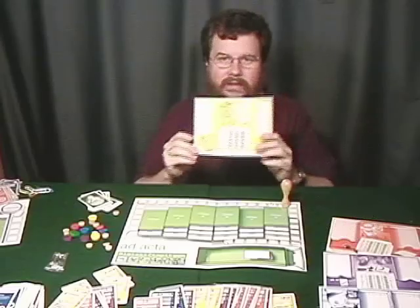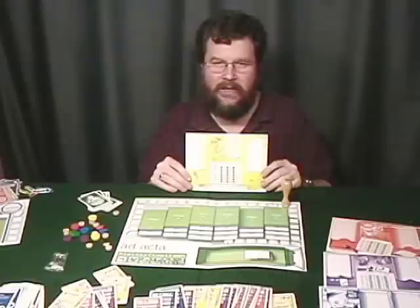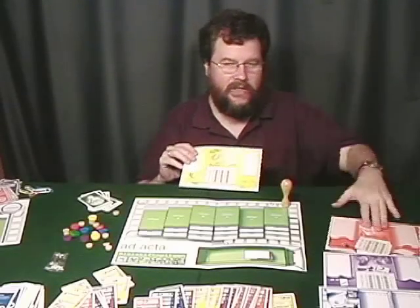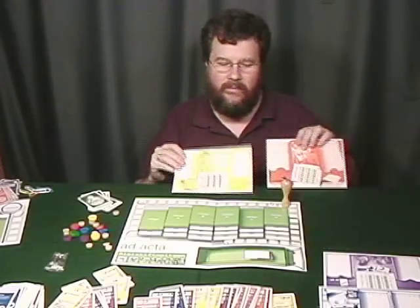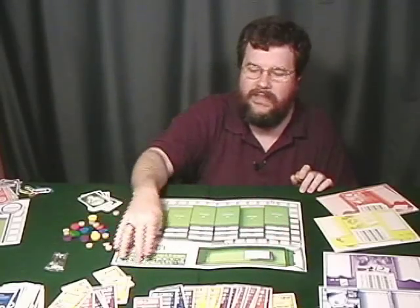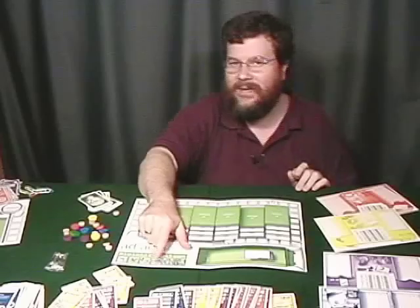In the game, you get some wooden bits. These are going to represent the player's score and also the dextrose — the candy. Each player has a little desktop and each one is different. The desktop has a place for your inbox and your outbox and a scoring table so you can see what points are worth. You've got the main board here, which has a scoring track as well as filing cabinets that will fill up with completed dossiers, a place for the mail cart, and a place to indicate how much time you spent sharpening pencils.